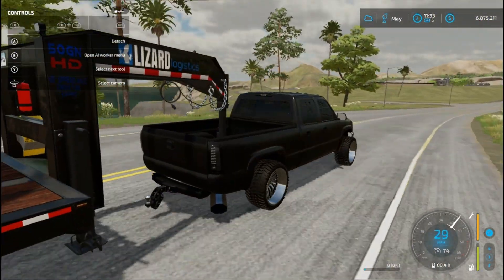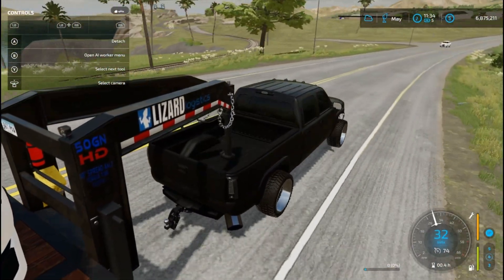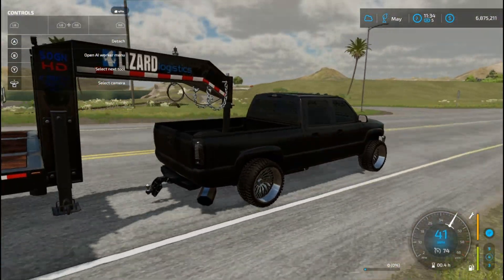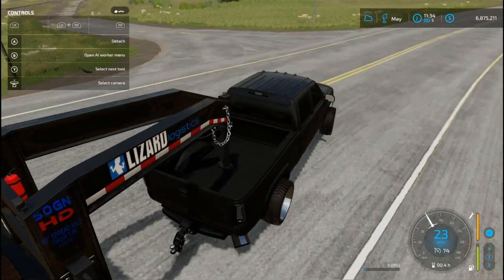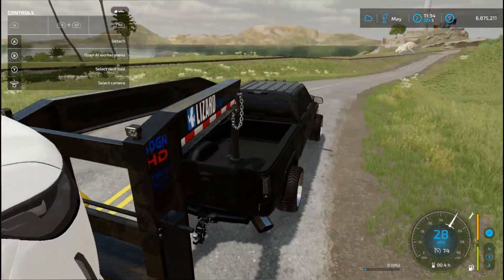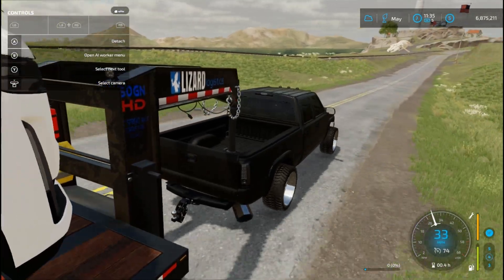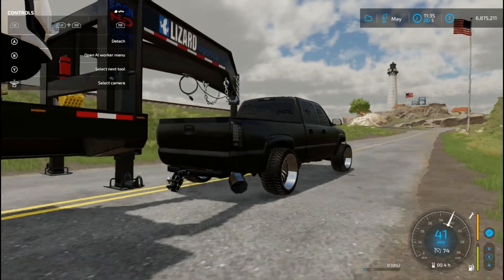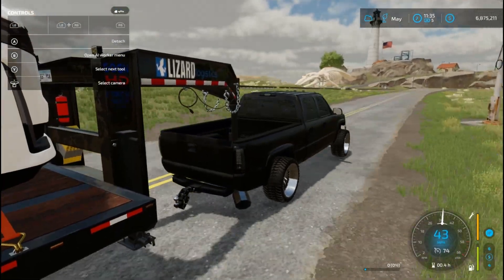I need to find a realistic mod for gas consumption because it doesn't seem like the truck loses gas realistically. I'm going to have to mess with the settings and see if there's a way to make the gas drain a little faster. It doesn't seem like the gas drains, especially in a truck like this.